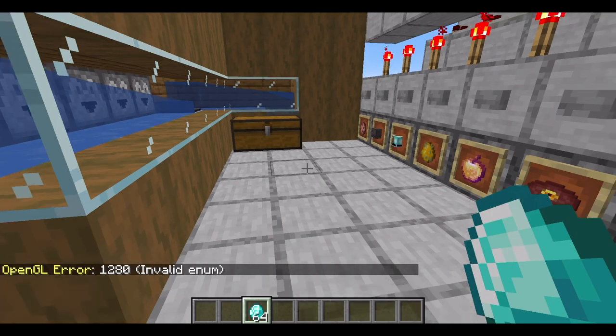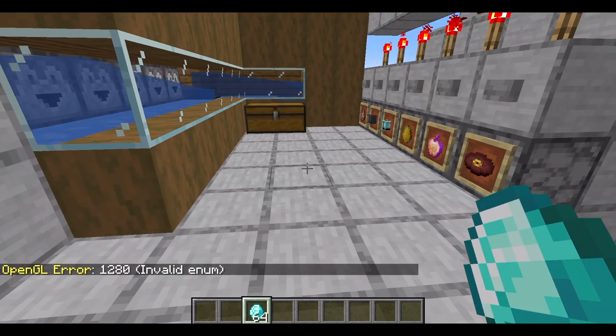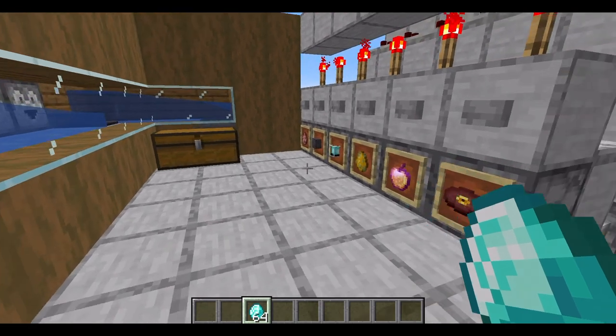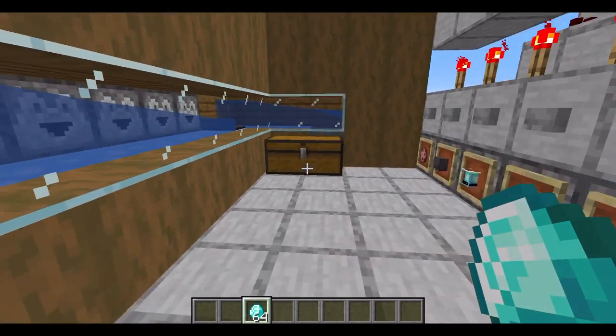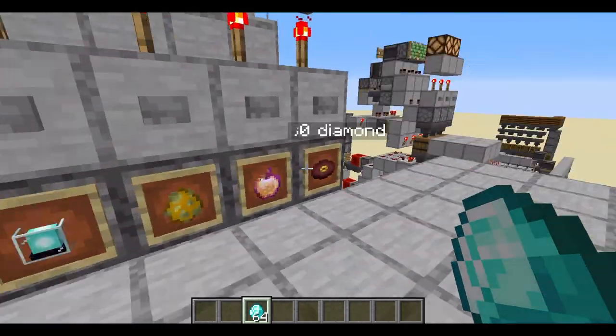First of all, you need to make sure that the player understands what to do. I'd advise having a lectern with an explanation of how to use the machine, because it's got a bunch of buttons and might be quite confusing for someone who doesn't know what this machine is. Make sure to have a lectern with a book and quill or something that will explain how to use it.